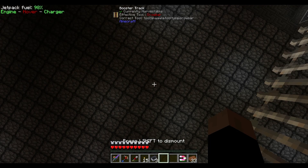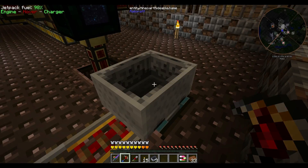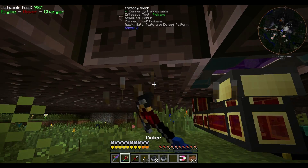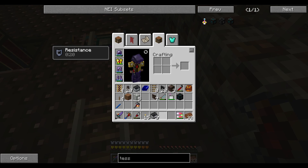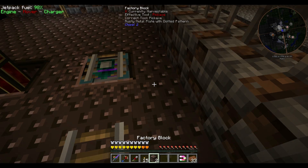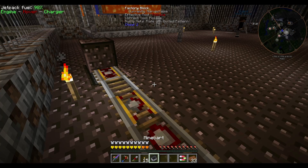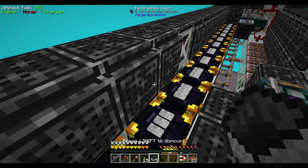Let's try to remove the booster track — I thought you needed a booster track there. Let's try without it. We'll actually have to remove it because you don't want a booster track that's not activated there, that would be bad. Let's go like this, and hopefully now we should just be pushed here.